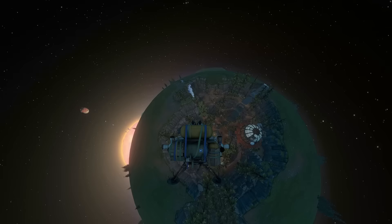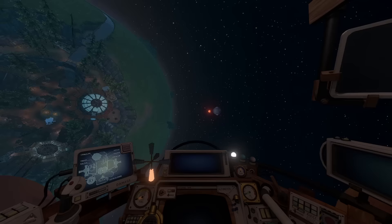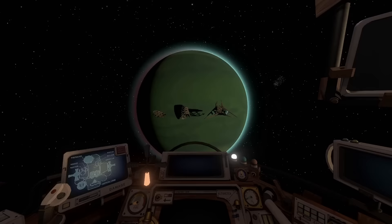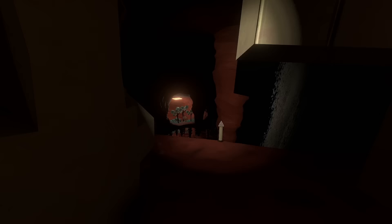Each planet in Outer Wilds is fully explorable. The game makes the most of each planet with things to see not only on the surface or in orbit, but also inside the planets themselves. When you make your way to the core of a planet, you are in the core of the planet in the game's scene. There's no trickery going on — no loading screens, no teleporting you to a separate location, nothing like that.